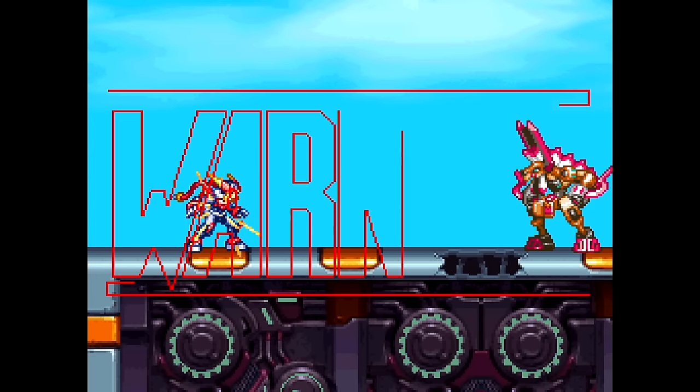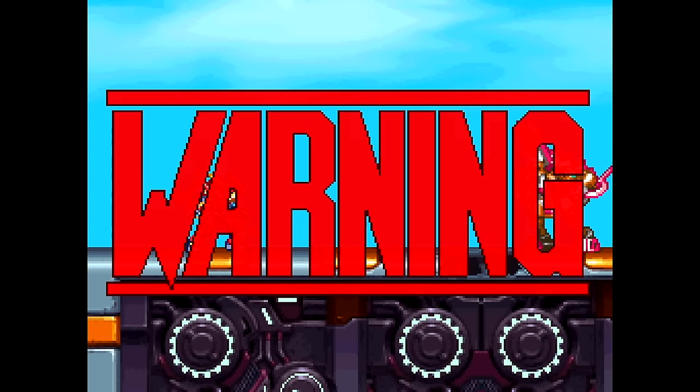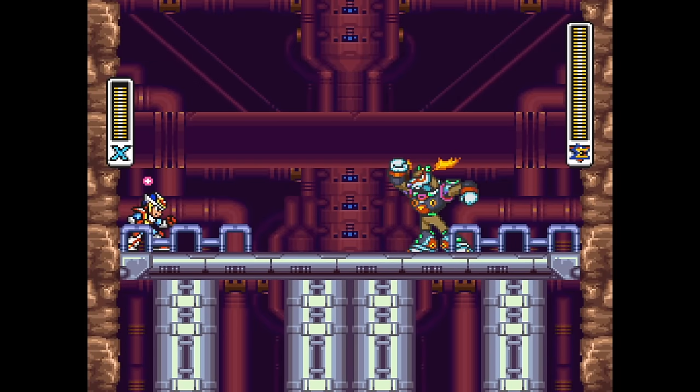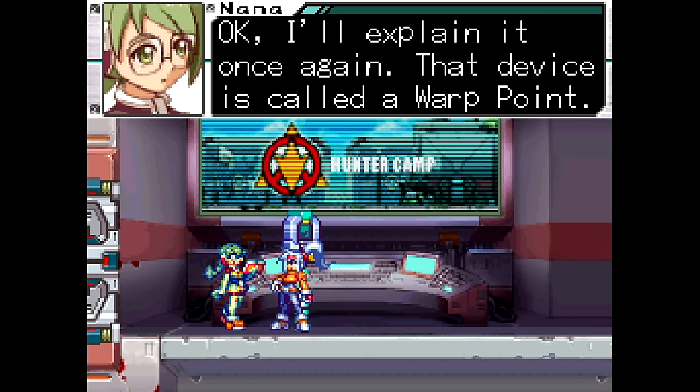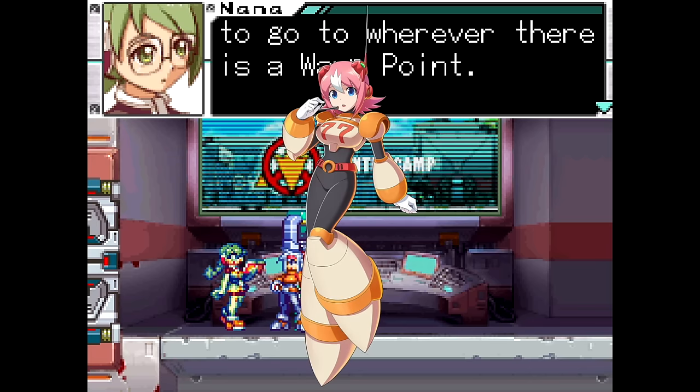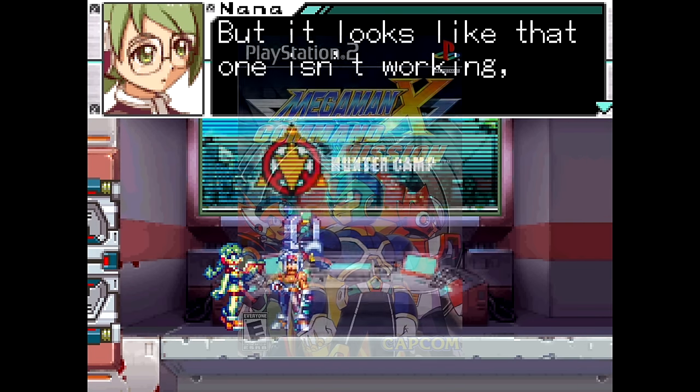Also — this one's a stretch, I know — but Buckfire is a deer with fire abilities, just like Flamestag from Mega Man X2. And this one is likely just coincidence, but the Navigator of the Hunters is named Nana, just like the Navigator from Mega Man X Command Mission of the same name.